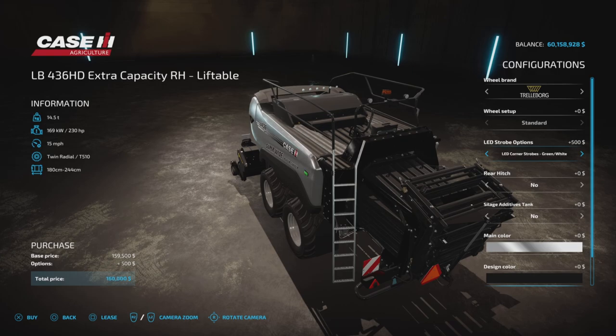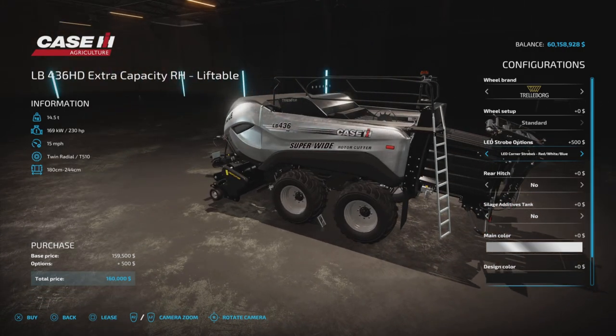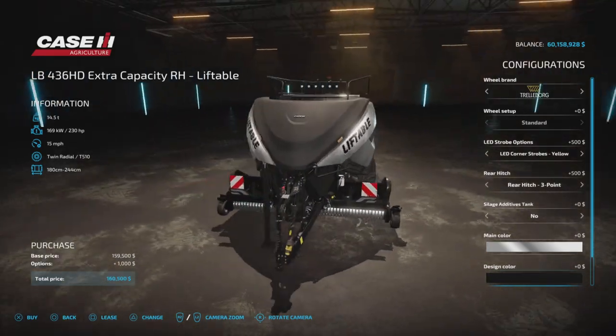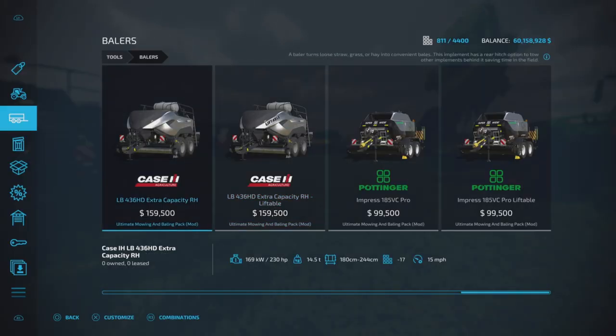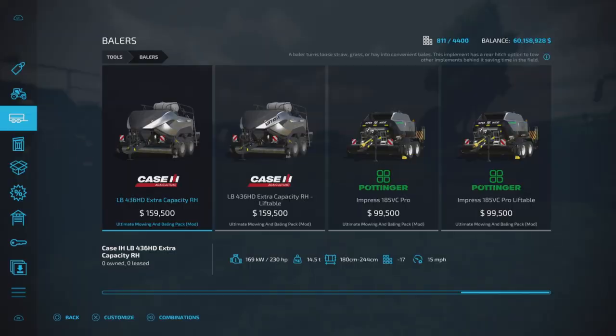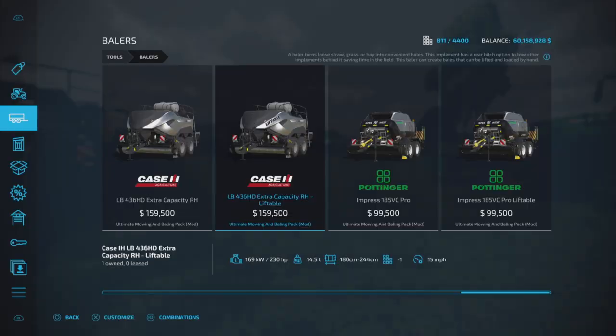The strobes are right there on the side, right beside the rotor cutter. There's also a rear hitch — that's still the same — a silage additive tank, and main color options. The super wide pickup is standard on both balers. Notice the non-liftable one doesn't say 'liftable' in the wording; it's just 'super wide.' This one says 'liftable' on the front — a very nice touch.